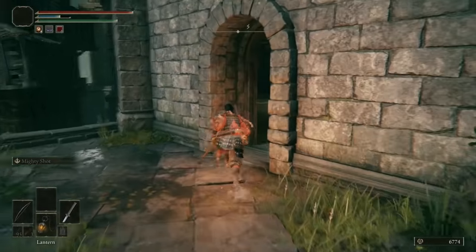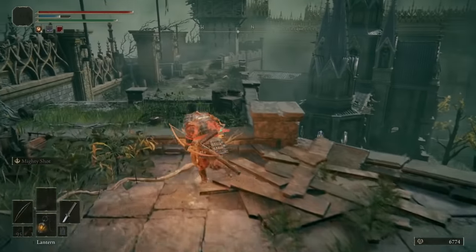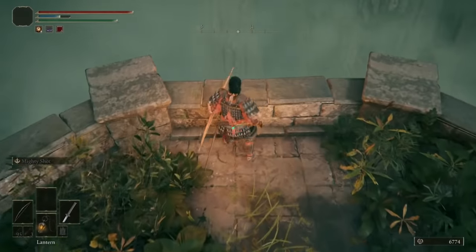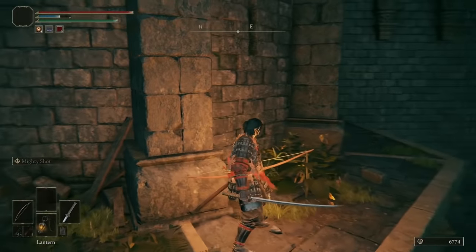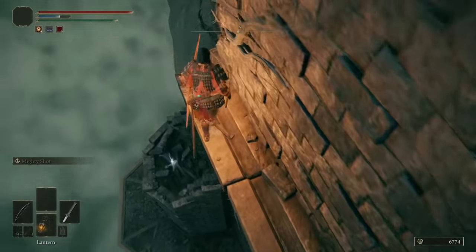Tip five: we've come to the first very juicy, very missable area in Stormvale Castle, and it includes an optional boss. After using the rusty key and working your way up through the next part, you'll eventually come to the Rampart Tower site of grace. Head outside — be very careful of these birds, because these ones have explosive barrels tied to their feet that they'll lob at you for extreme damage. Hop over the ledge and drop down.